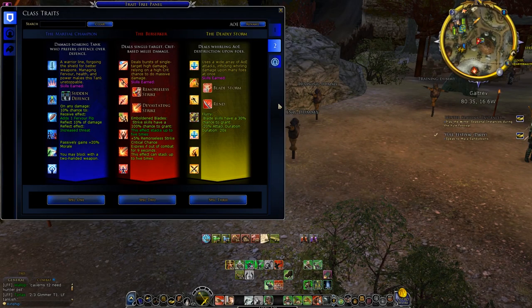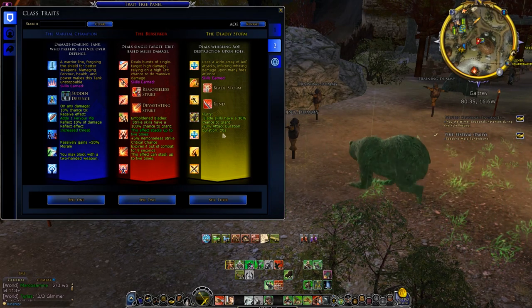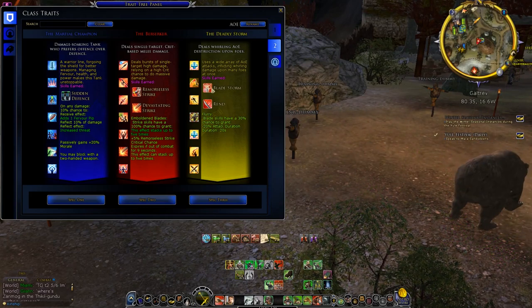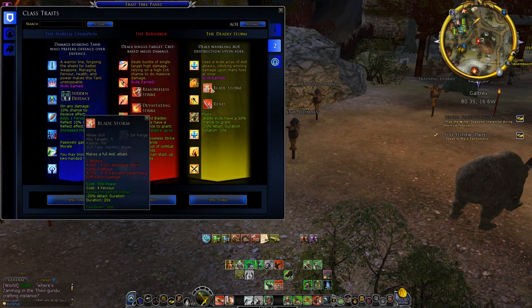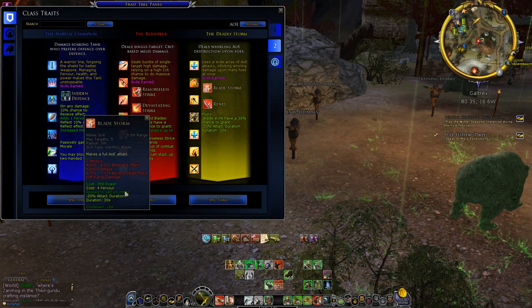Number 1: Flurry. When you start to trade as a yellow champion, you can see that one of the effects you gain is Flurry. Every Bladeskill has a 30% chance to grant minus 20% attack duration, and that lasts for 20 seconds. You should also note that Bladestorm has a chance to give you Flurry on a critical hit.